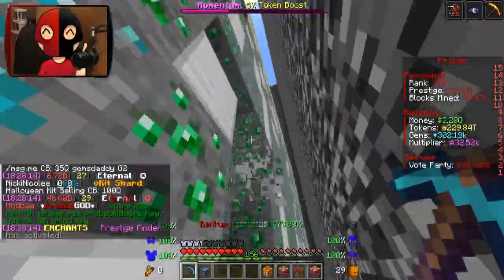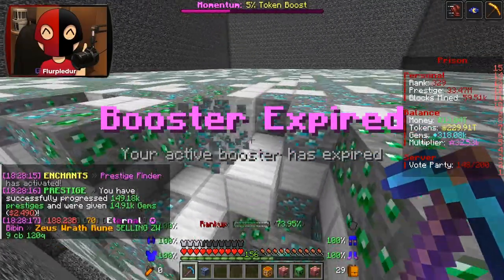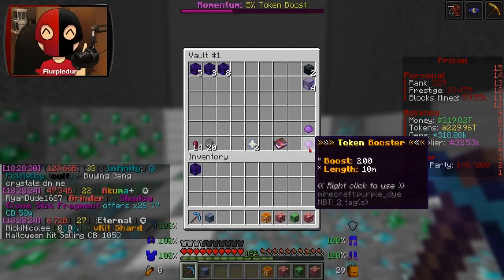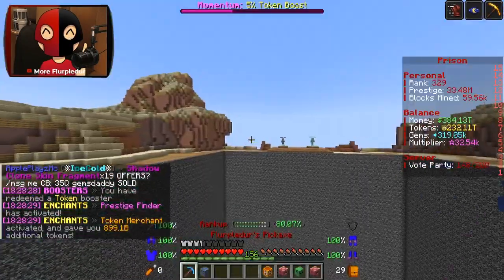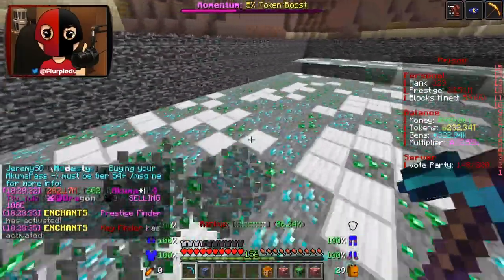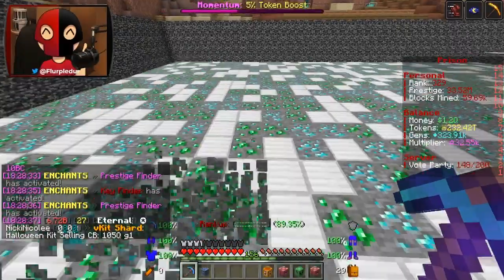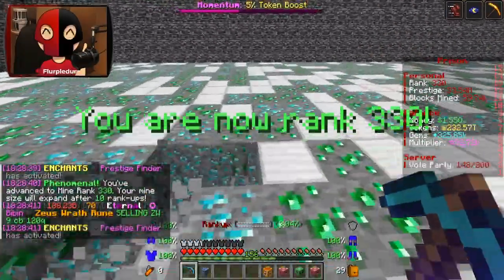Goldmine finally activated! I swear — wait, I can't get to it because I fell. Goldmine actually activates and I can actively use it, but I can't because I fell. That thing literally appeared and then disappeared in like two seconds. That RNG is awful.